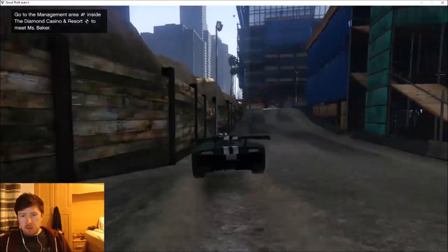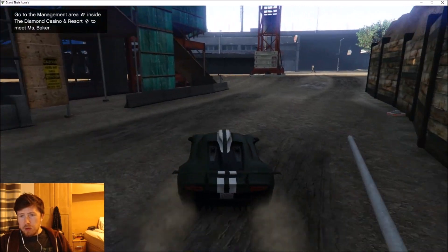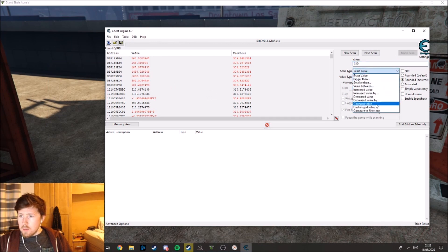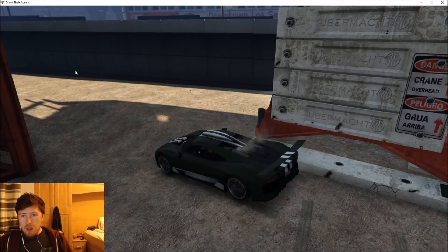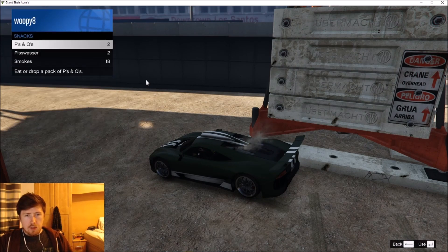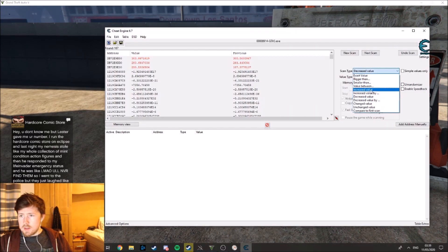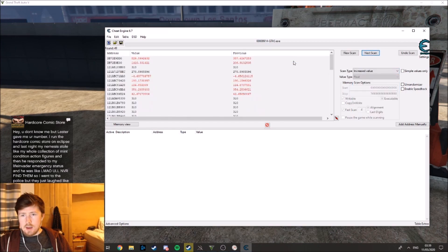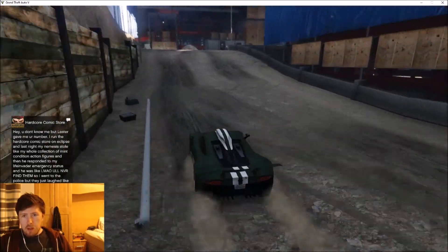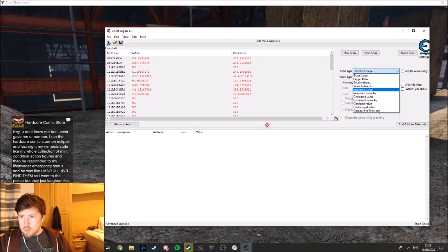Because I'm at full health - make sure you're doing this at full health - I'm gonna ram into a wall and hurt myself. Okay cool, so I got hurt, which means the value is gonna be reduced. So we're gonna search for a decreased value, and then we're gonna go into inventory and eat some snacks - a P's and Q's - which means the value should be increased. Next scan. I think I'm probably back at full health so it's probably 310, but let's go ram into some dudes to lose some more health and do a decreased value scan.